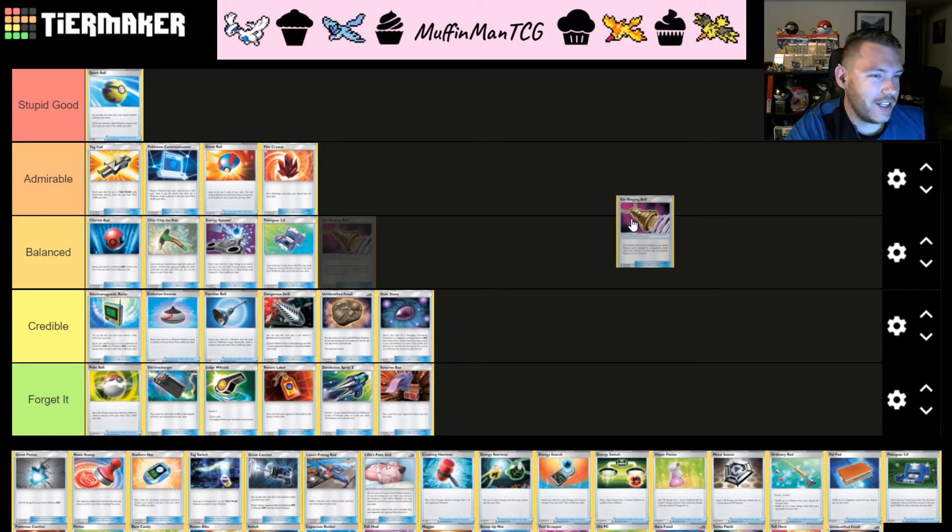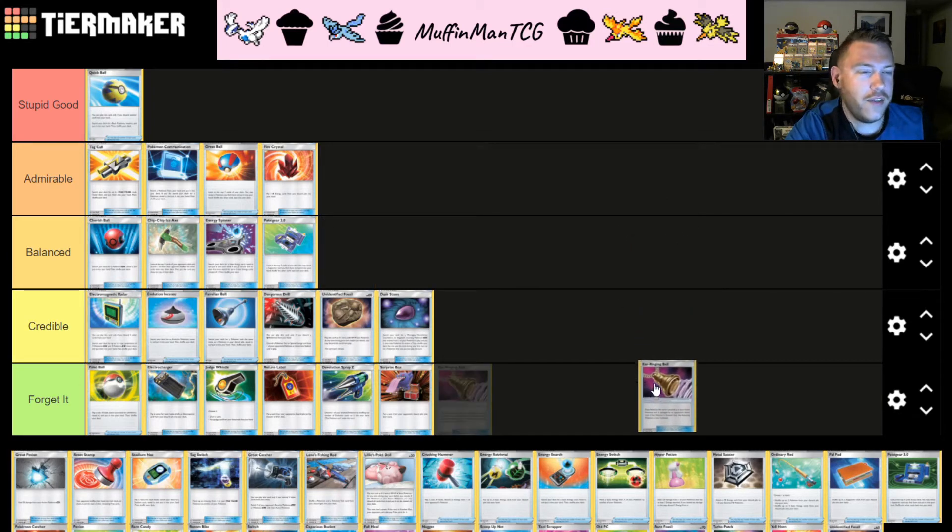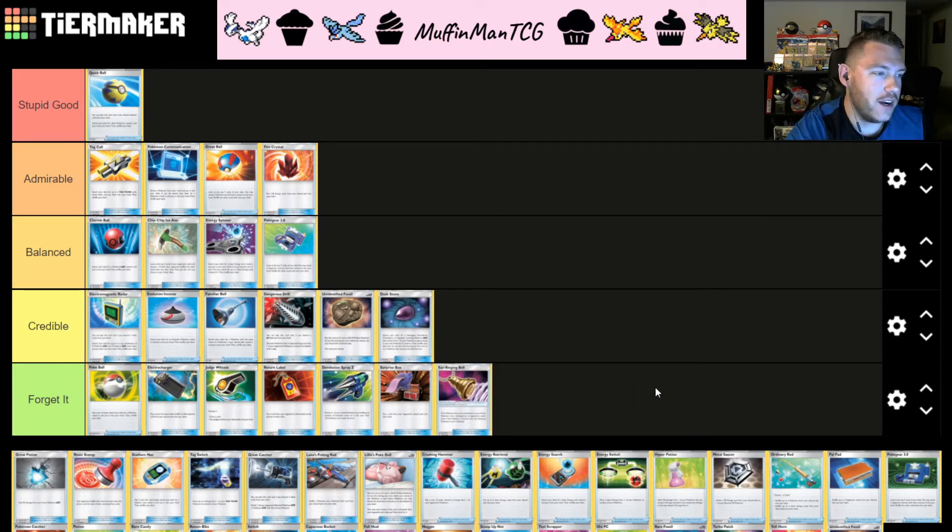Ringing Bell is a tool card that I forgot to include in the tools section. In either placement it's going to be an F tier card. If the Pokémon it's attached to is damaged by your opponent's attack, the attacking Pokémon is now Confused. Confusion doesn't mean anything in the format right now — any status condition besides Paralysis is really unimpactful. Your opponent can just retreat out of Confusion. All it does is force a switch, and our format is full of switches right now — every deck plays them in high counts. Ringing Bell is just an F tier card.